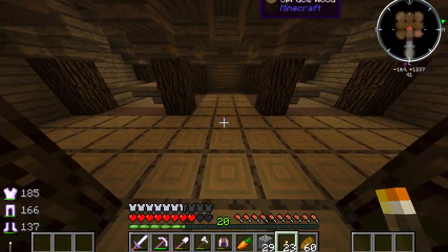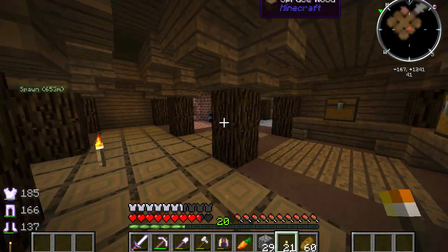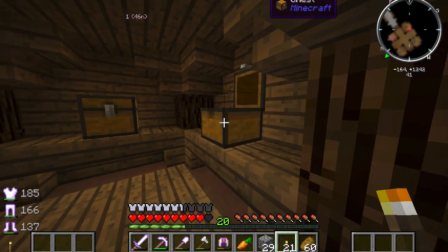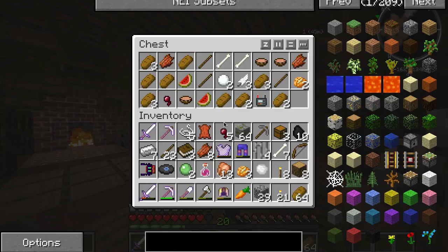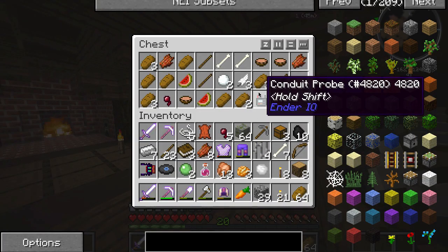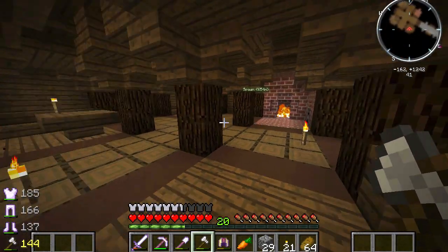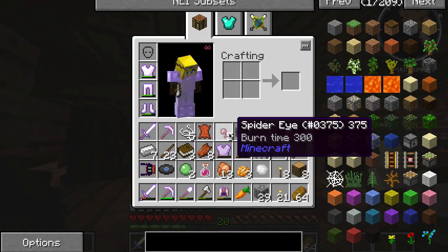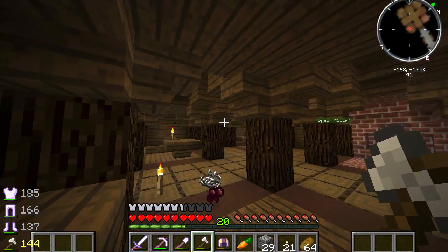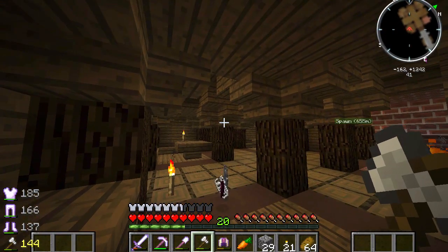Wow, this looks interesting - what on earth is this? It's like a bar, it's already built for me - what the hell? This is crazy. There's even awesome stuff in these chests as well - some kind of walkie talkie or something. A conduit probe - wow, that sounds pretty fancy. I'm going to pick up this stuff and head back in a second to put everything in the chests and get the rest of the loot.